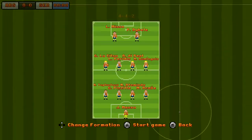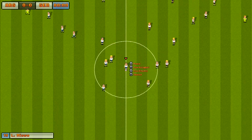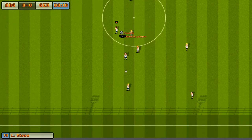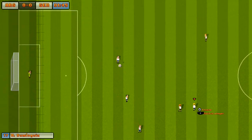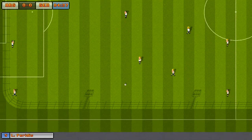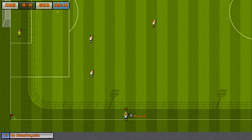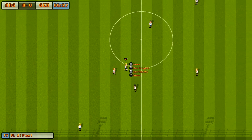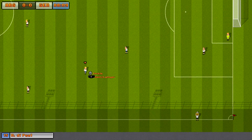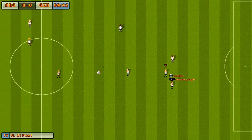So with A we tackle, with W we curl, with B we shoot. Okay, looks pretty nice, old-school stuff — reminds me a bit of Super Soccer on the Super Nintendo. I don't know what exactly we can all play here in the demo; I guess not too much. I don't know if there's a time limit.